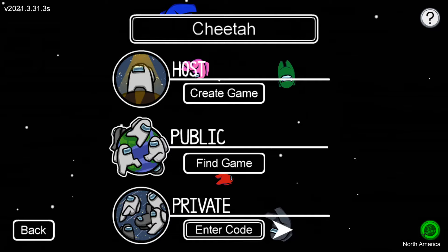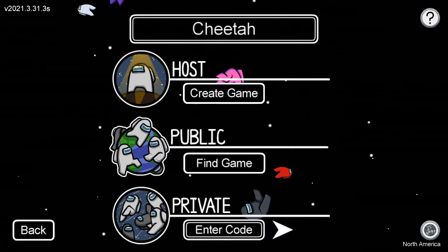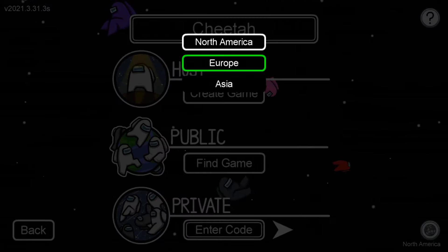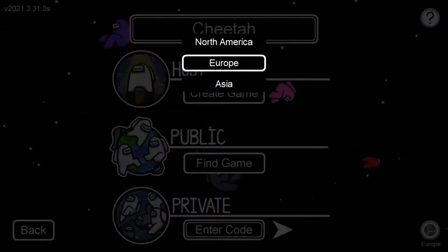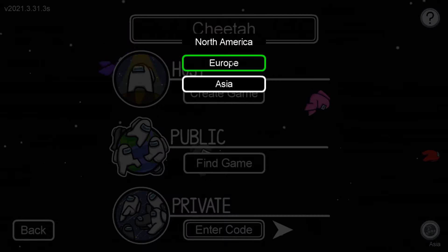The best way to do it is to go down to where it says North America in the bottom right. You can do this on mobile or on PC — I'm on PC right now but it does work on mobile. Switch this to Europe or Asia. If you're already on Europe or Asia, try the other one.